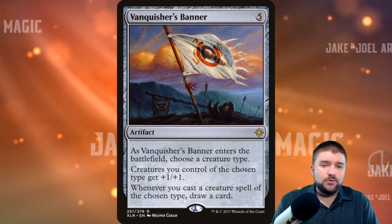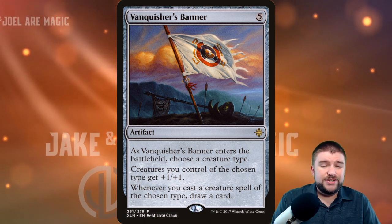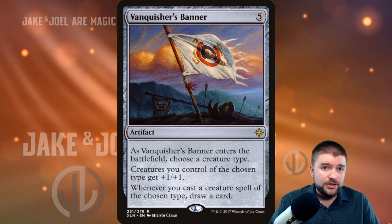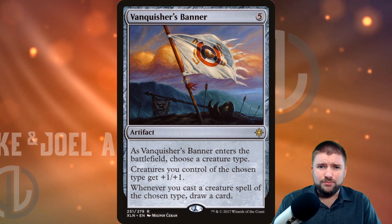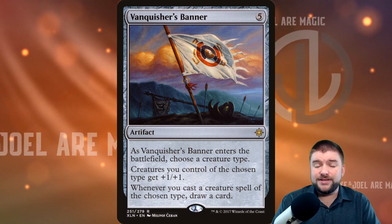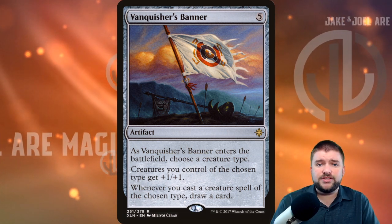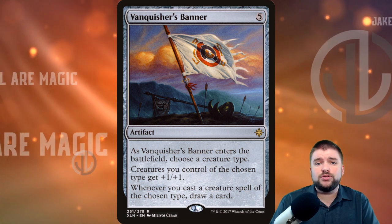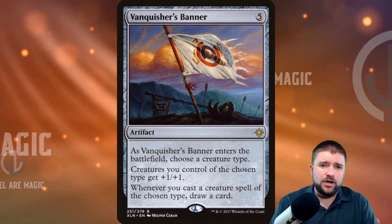These don't all have to go in every deck — that's not what I'm saying. This is a good starting place. You could start with this whole list and then chop cards off as you find more synergistic cards for your specific commander. We're going to go over the colorless options and then some cards specific to certain colors that I think can be good in pretty much any Tribal deck that plays those colors.